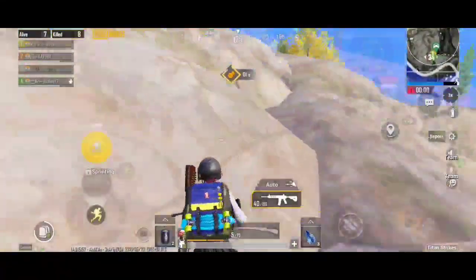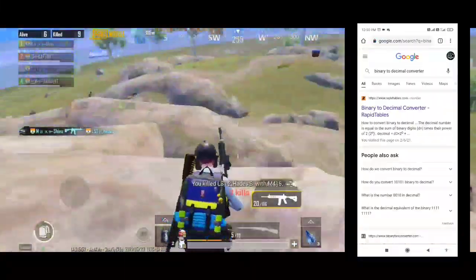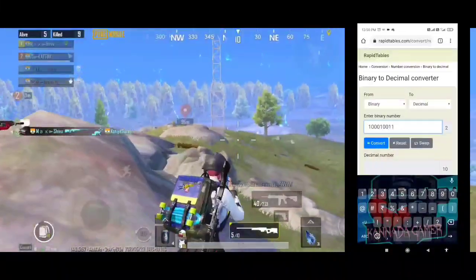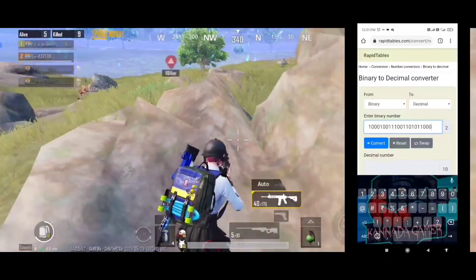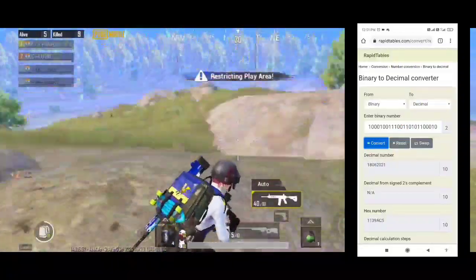First, open Google Chrome and type in 'binary to decimal converter'. Search and choose one website. Type in the interface — you have a binary number, enter it and convert. If you click convert, there is a decimal number and we can add a number.